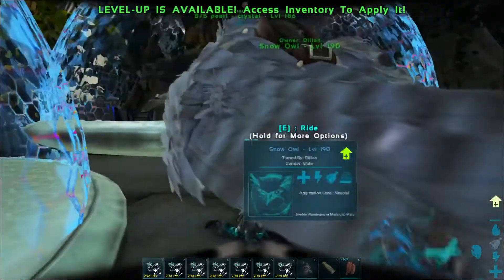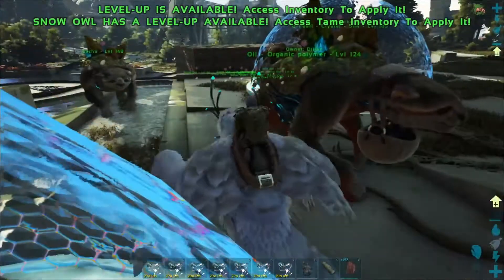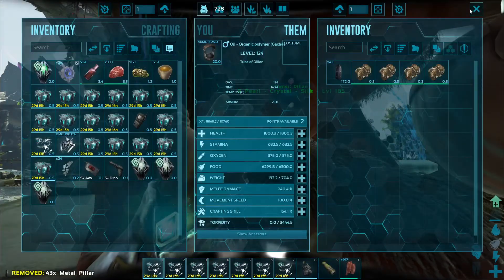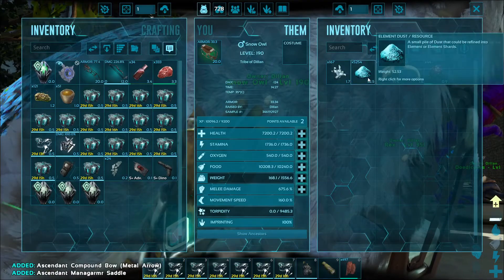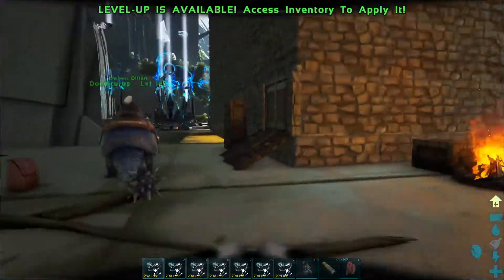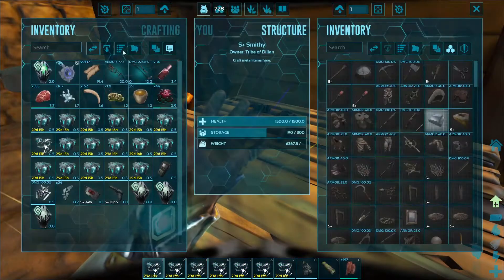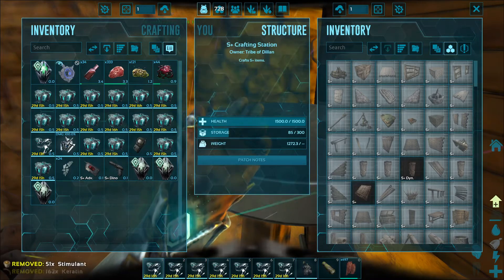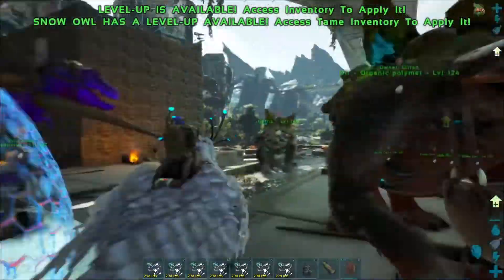I'll just want my snow owl, which did have some stuff as well. Man, I'm not as prepared as I thought I was. Let's get some of this stuff and consolidate the element dust. That should be fine. So we're going to take the snow owl out and teleport over to the forest.